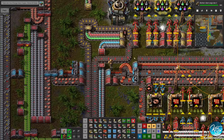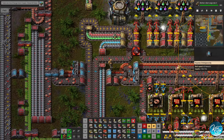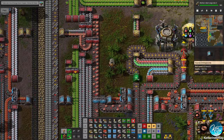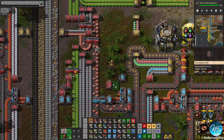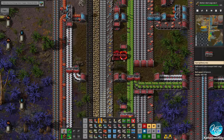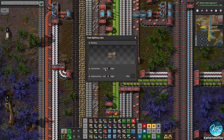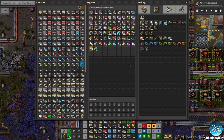Now we need to connect the green circuits to the bus. This is coming in right here. We'll use a blue underground belt — I think that will be most effective here. We want to put this here. I really need to get some belt immunity equipment — I definitely need some. We're going to use input priority from the left because we'd rather use the base circuits than the outside circuits, since the outside could be going to science and other things.